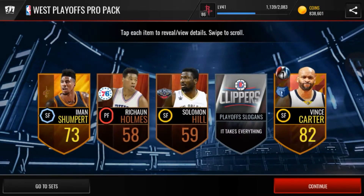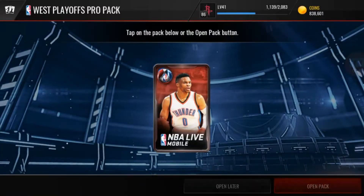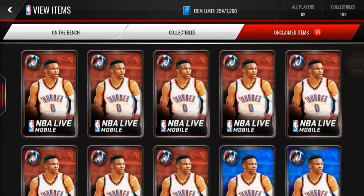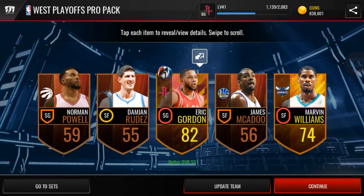Alright, what are we getting? First Western Pro Pack — we get Vince Carter. Yo, that man deserves an elite. They need to give that man an elite. And we got Jermichael Green in the next pack. Can we get some fire, EA? Please, can we get some fire? We got Ben Gordon.